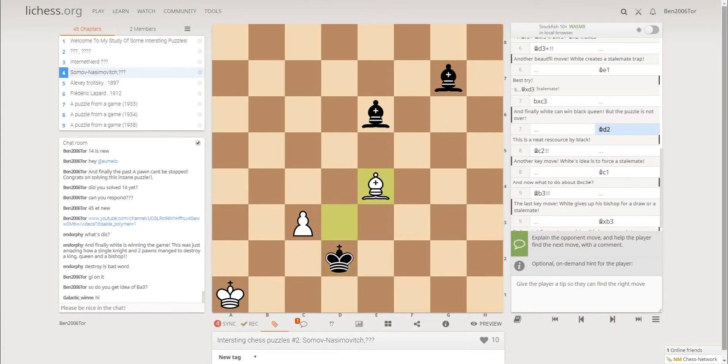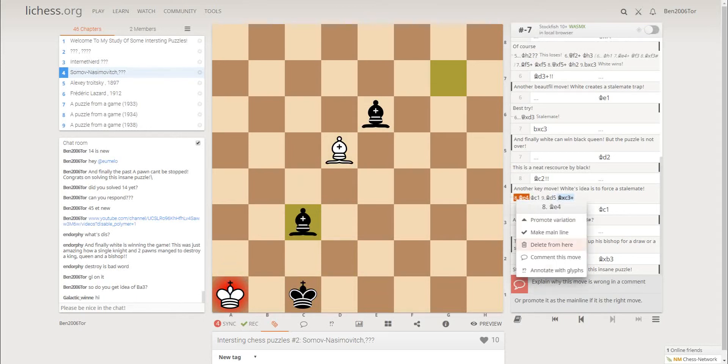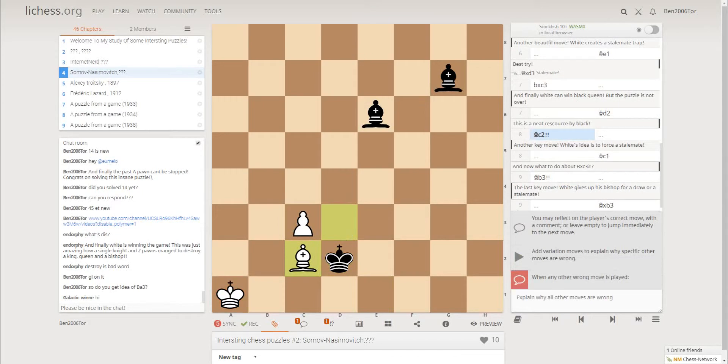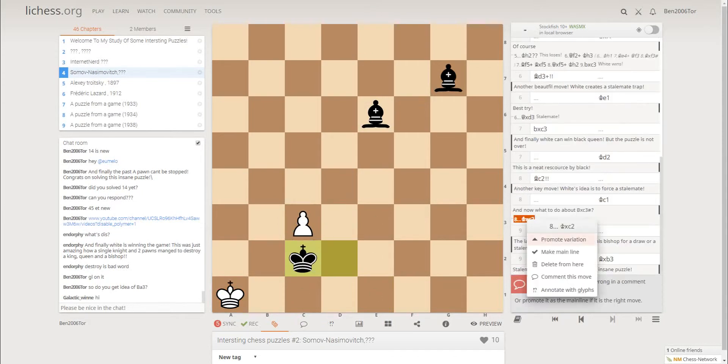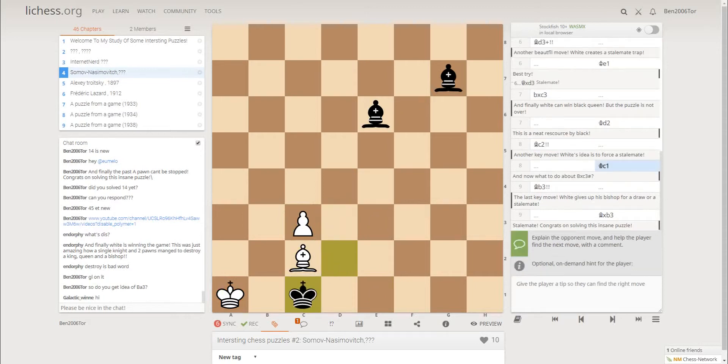For example, Bishop e4, then Black can play King c1, and after Bishop d5 you can take on c3 with a check. That's why we play Bishop c2. Now if King takes c2 it's stalemate, so Black doesn't take and plays King c1.